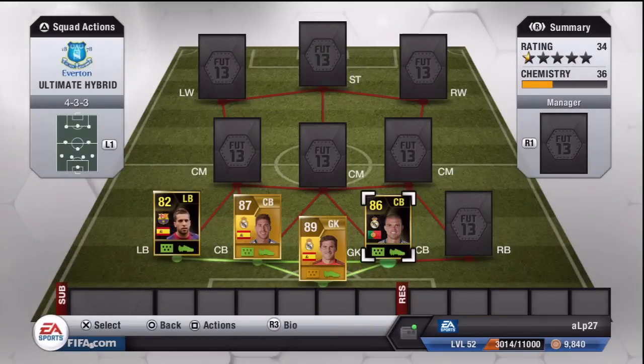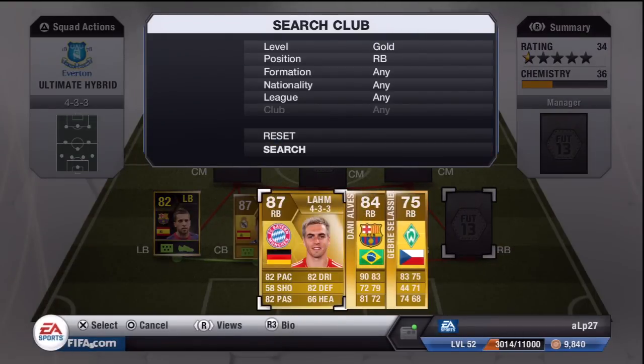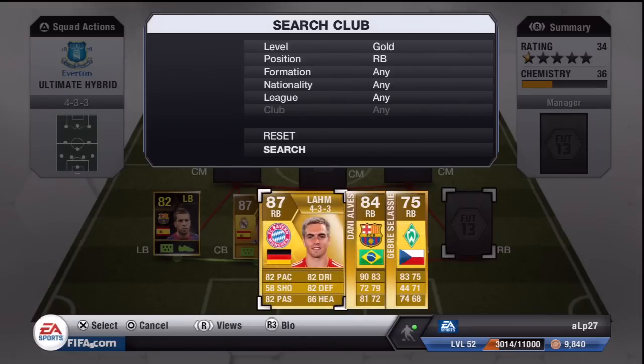Those two together make a very good pairing and obviously you have the Real Madrid connection running through the team. As our right back we have Philipp Lahm of FC Bayern Munich. He has 82 pace, 82 dribbling, 82 defence and 82 passing — a very well-rounded player. I could have gone with Dani Alves but I would have dropped some chemistry, so we are sticking with Lahm for this instance.